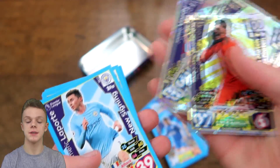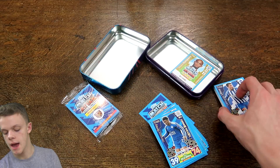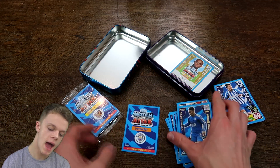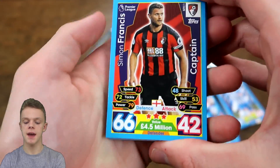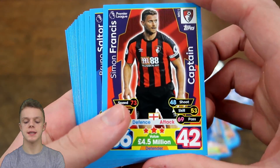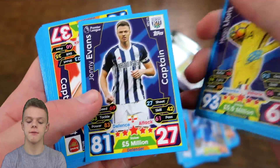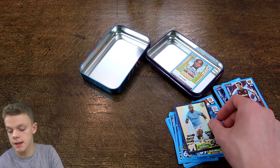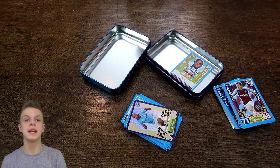Alright, so there you can see the front with all the players on now. Let's get it straight open — we'll open it backwards so as not to reveal the Limited Edition, which I think is actually on the front. So we'll leave that out and we'll start off with the 45 card pack. The Limited Edition should be — yeah, I think it's on the front there, and it is a Vincent Kompany inside this Mega Tin.